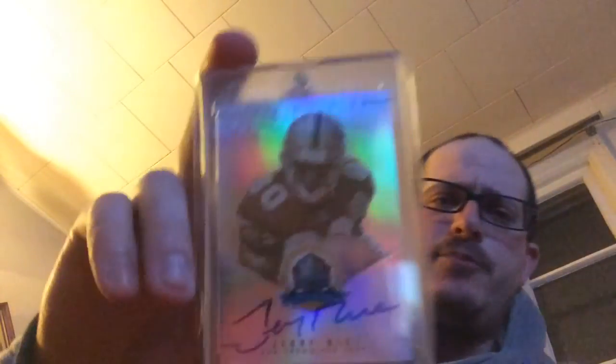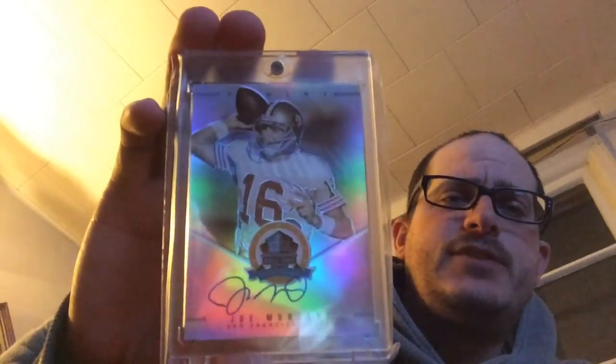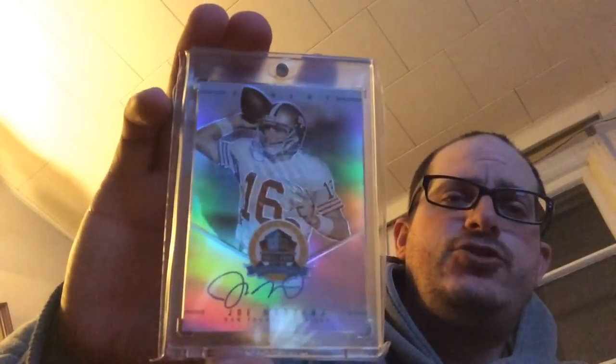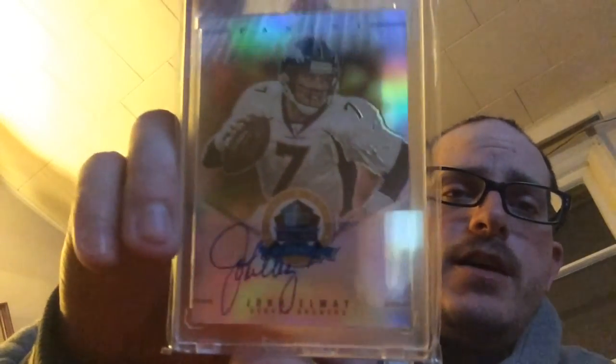The best card of the whole set so far - James Lofton. Yes sir. That one needs some more air time. Jerry Rice - stole this one, got a great price on it. Beautiful. I look over my cards and there's a few I'd grade a 9.5 - that one's an easy 9.5, maybe a 10. Joe Montana - same thing, easy 9.5. The John Elway - I have a little smudge in the Y in Elway, but it's John Elway. Got it for a great price because of that little smudge.